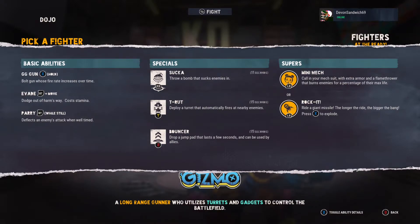Here's a short breakdown of it all — same as before: suckers with RB, T-nut with Y, and B for the bouncer. The bouncer is very, very crucial. You've got to use a lot of distance with Gizmo; you can't go straight in like other characters. You need to step back and let the tanks go hard while you stay on the outside.